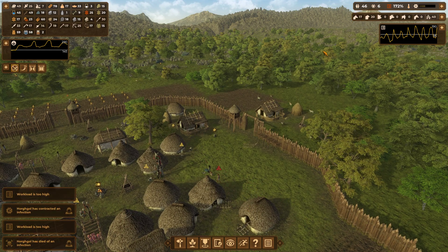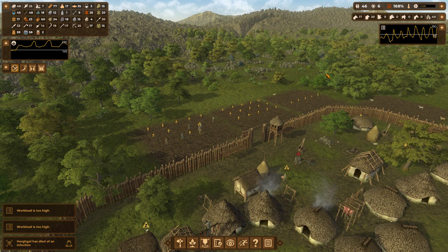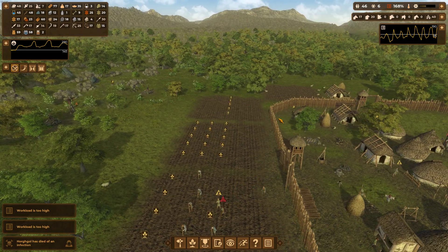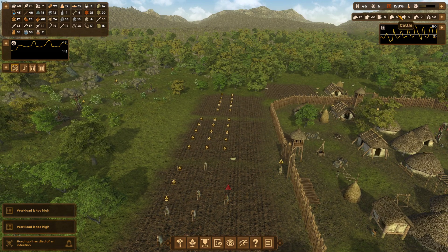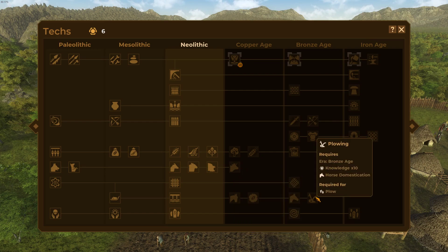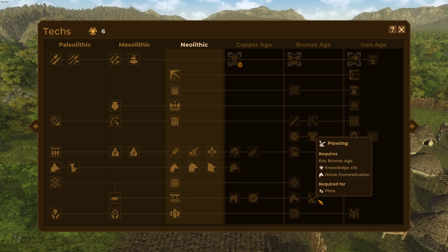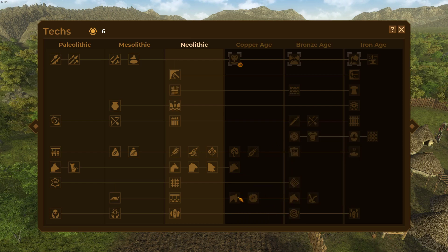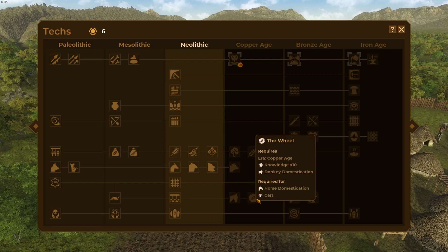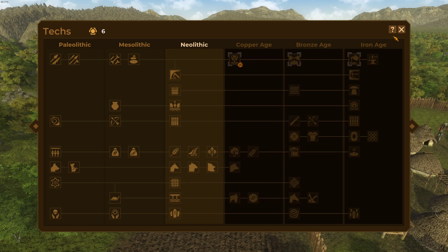Workload is too high because of spring - a lot of fields need to be planted and we don't have any oxen to plow the fields yet. That will come later when we can use cattle for plowing. The donkey domestication will also be nice for the wheel and cart so we can transport goods much faster and in larger quantities.